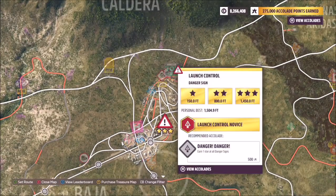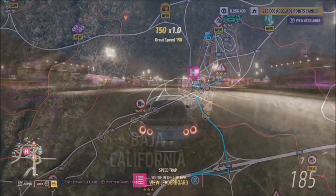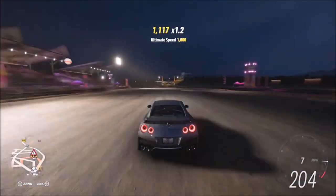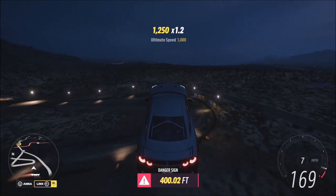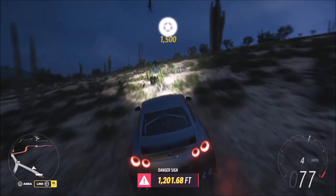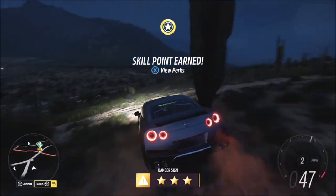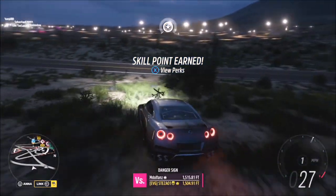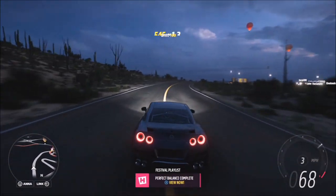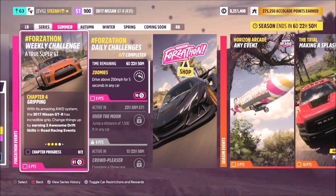If you haven't unlocked all of the PR stunts, you need to invest in the Horizon Rush, which will enable you to unlock all the PR stunts, danger signs, speed traps, etc. The good thing about this is there's a long run-up from the runway, and even if you earn two stars on each run, that's only three runs — it's actually really quick and easy to do.